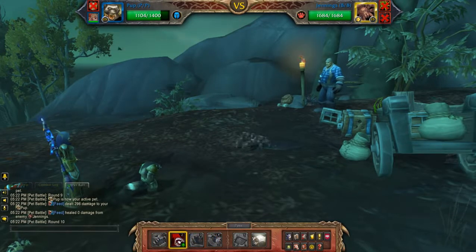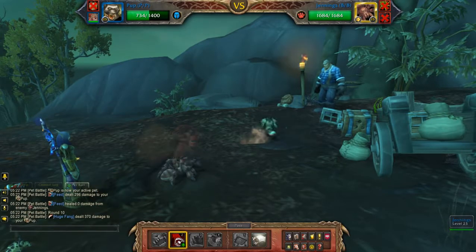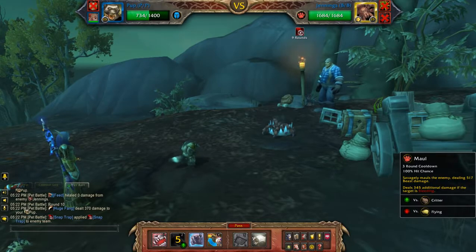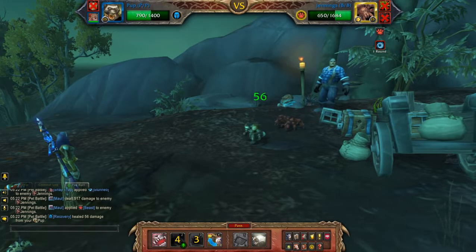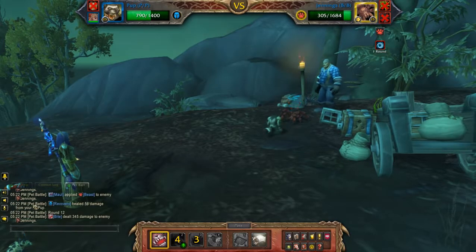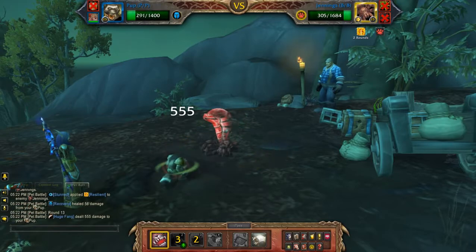I'm going to use Snake Trap. Let's see if he can trip it — oh, very nice! Okay, so I'll just use Bite until he's dead. Especially easy when he's stunned; it gives you pretty much a free turn.